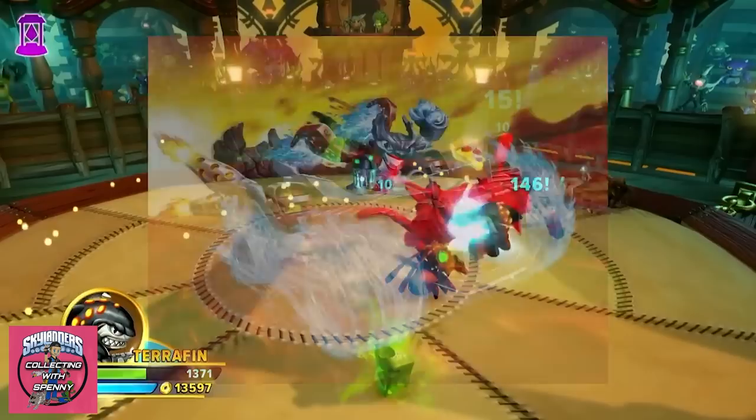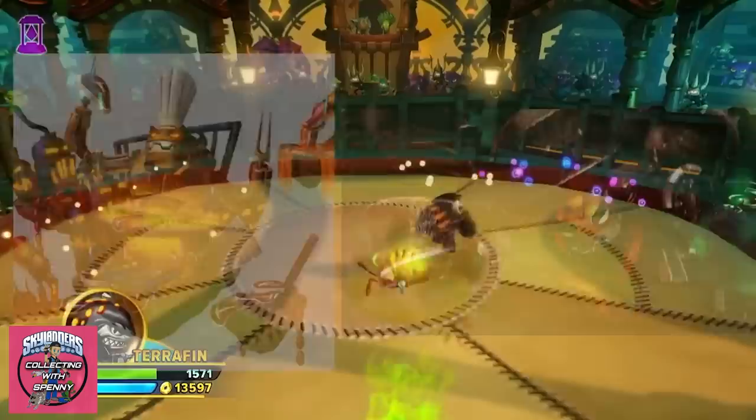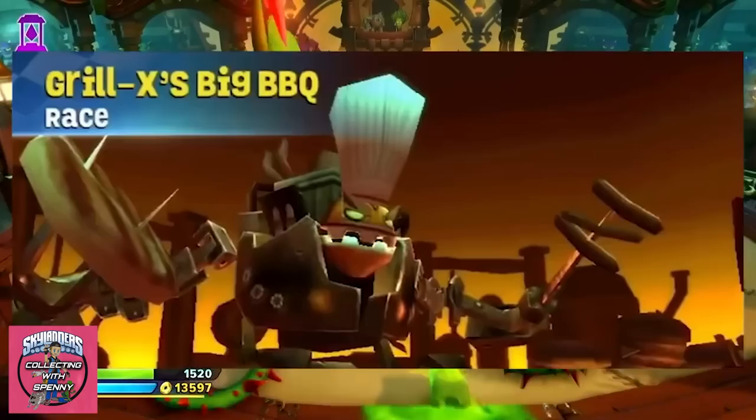Grill X is not to be mistaken for Drill X — they are assumed brothers because they look very similar. The main difference is one has drills and one can grill. Grill X can also be seen in the background in Superchargers Racing on the map Grill X's Big Barbecue.